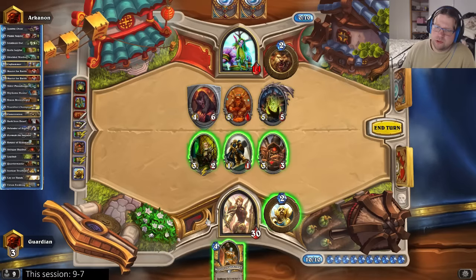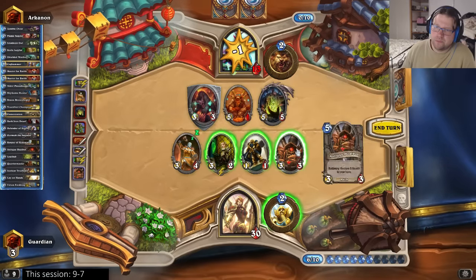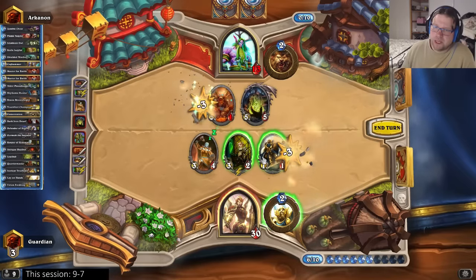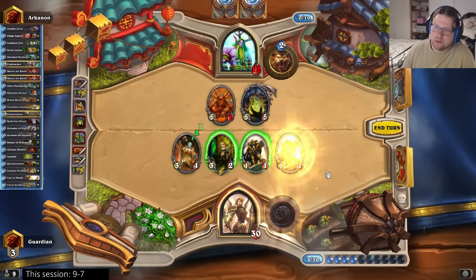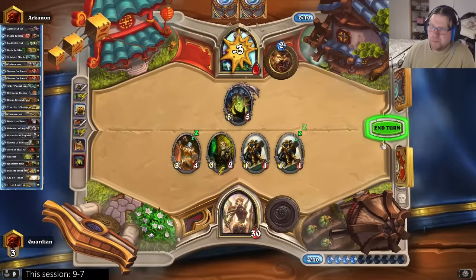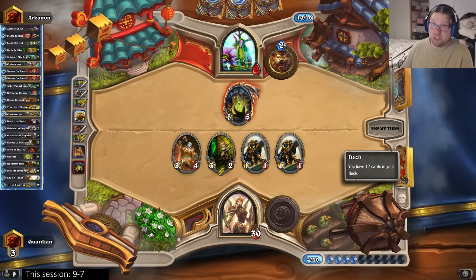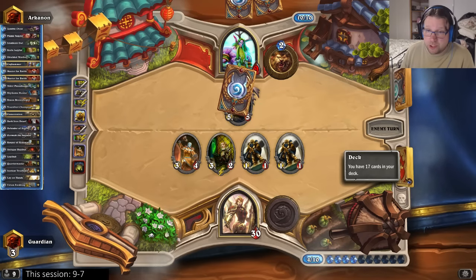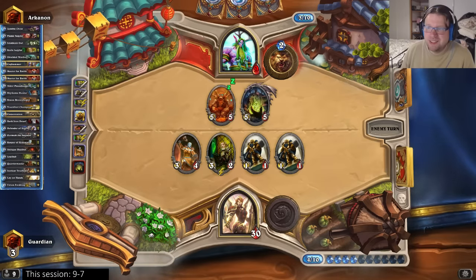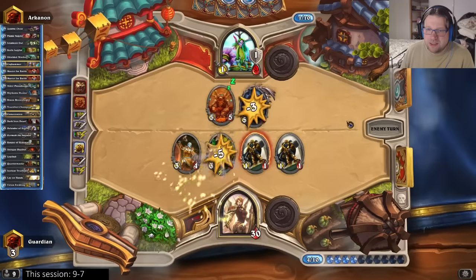I can kill it with the heal. I can try to get a juggle on the Ancient of Lore - and I did, that saves a little bit of my board. I can still top deck something like a Tirion, because he's so low on health - Tirion would make a difference here. He's getting more cards. He's five cards deeper into his deck than I am - that is huge.